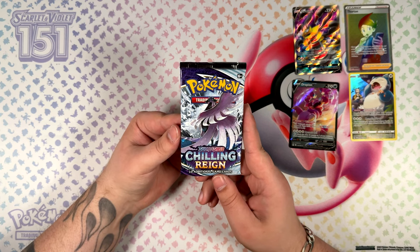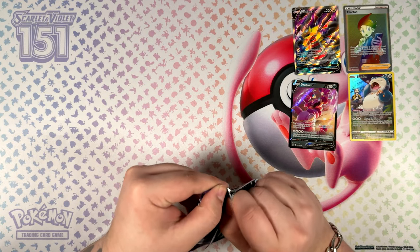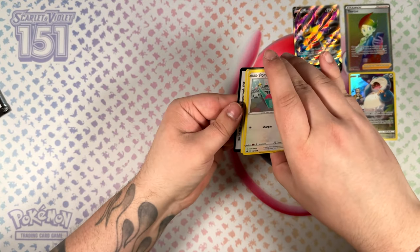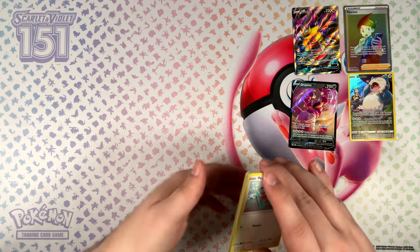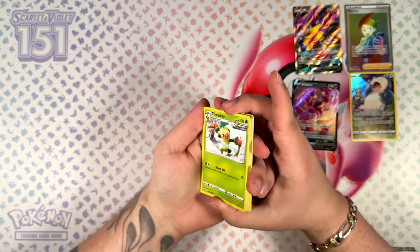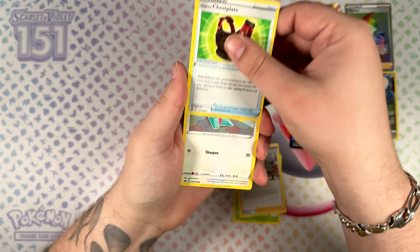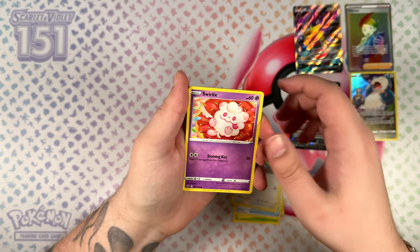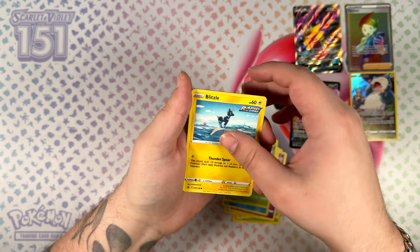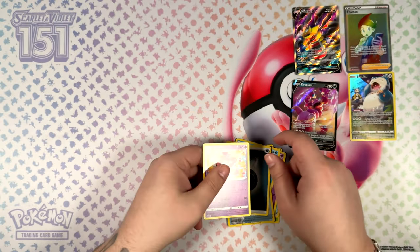A single pack of Chilling Reign remains. Let me pull this out very carefully. Here is the code card. Let's see if we do have some last pack magic in this one — we've got an Oreon, a Swirlix, a Sneasel cutting up some berries, a Snover, a Blitzle, Weeding Gloves, our Darkness Energy, and a Slurpuff as the last card.